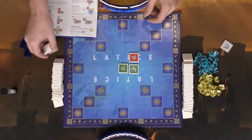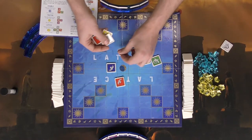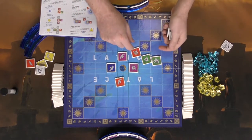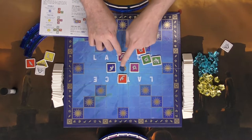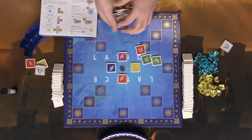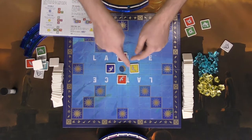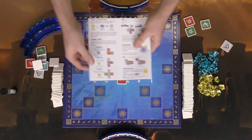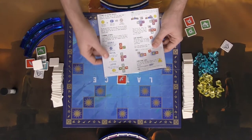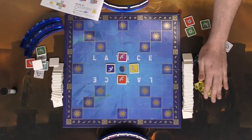A lattice requires having a matching shape in all four surrounding areas. For example, if I had a yellow bird here, with these being yellow and these being birds, that piece would correspond with all of them and score a lattice, giving me two sunstones. That's a very challenging feat, but pulling it off grants bonus sunstones which give bonus actions on your turn. You can use as many sunstones and half stones as you want on your turn, provided you utilize them for actions.